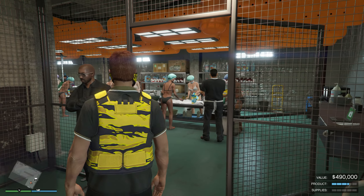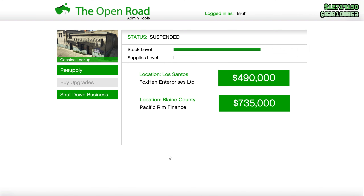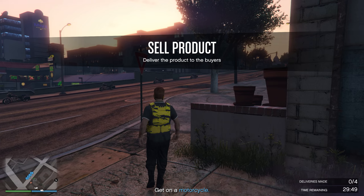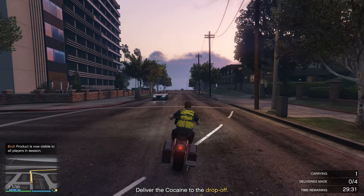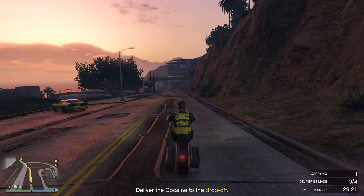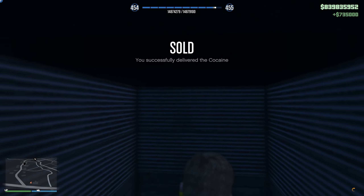We have four more businesses to go. Next up is the cocaine lockup since that was the first one we resupplied, giving the others more time to build product. Our value is at $490,000, and we're going to sell it in Blaine County for almost $735,000. Thankfully it's motorcycles, not helicopters — four deliveries each. We have around 30 minutes to sell all of this, so let's get it done.